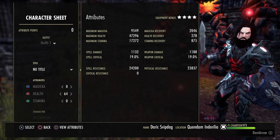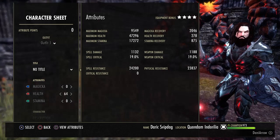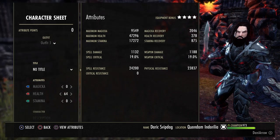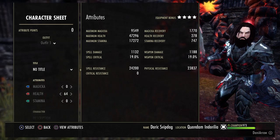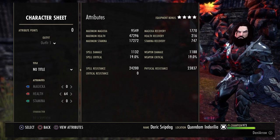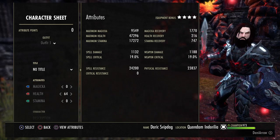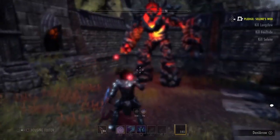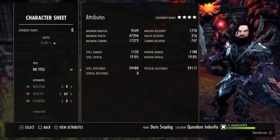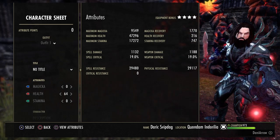Our spell and physical resistances are at around 24k, but that also goes up with another one of our buff skills — the bone armor or beckoning armor from the necromancer's tanking skill line. The food you're running really depends on your play style. These are the resistances with the bone armor, by the way — they go up to 29,000.